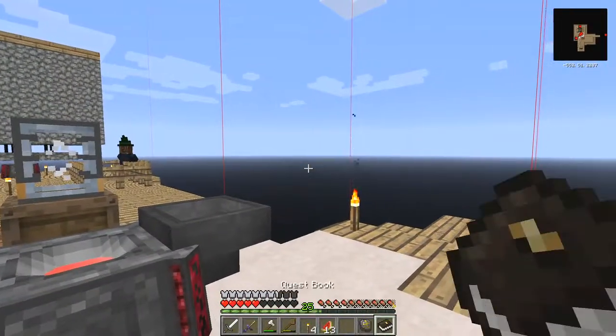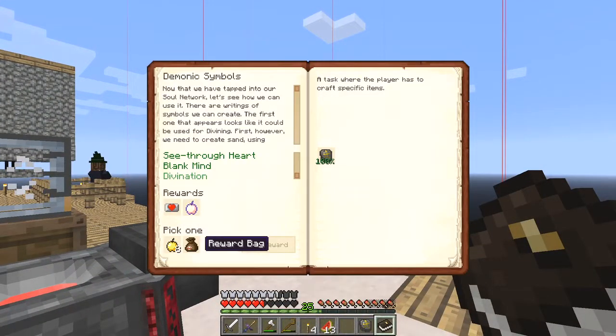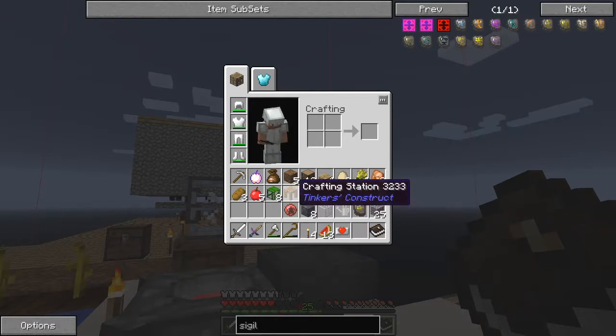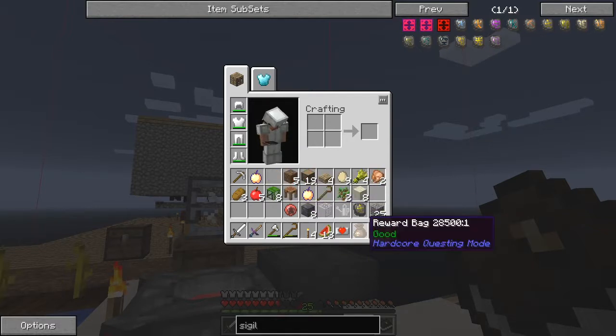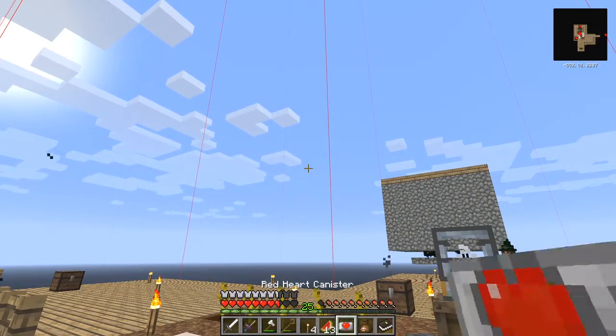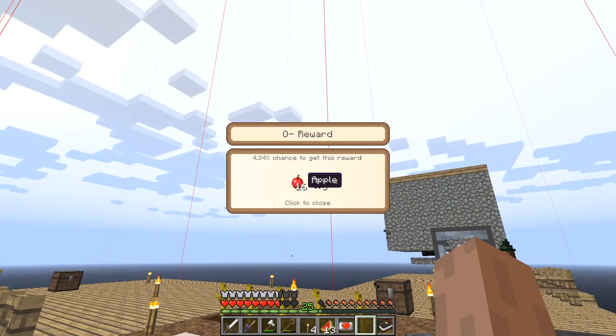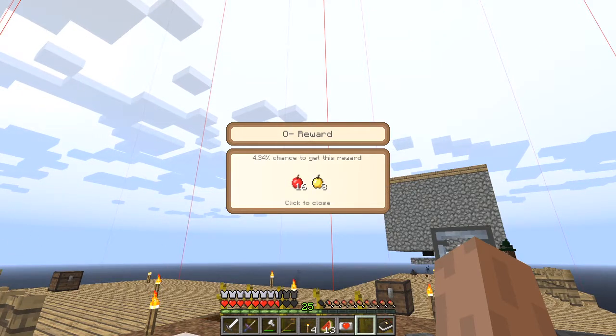So right, back to the quest book. Now I can claim my reward - we shall take the reward pack. What did I get this time? I got another red heart canister. The reward pack is a good reward pack - so I've got the good reward pack. I got three golden apples and six apples. Probably wasn't as good as the eight golden apples that were there but better than nothing.